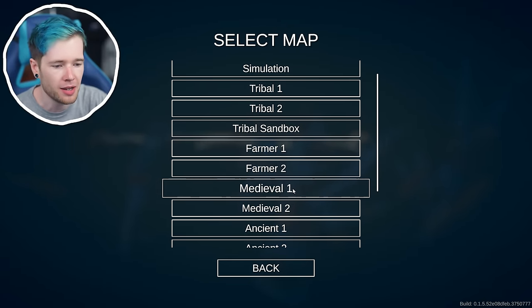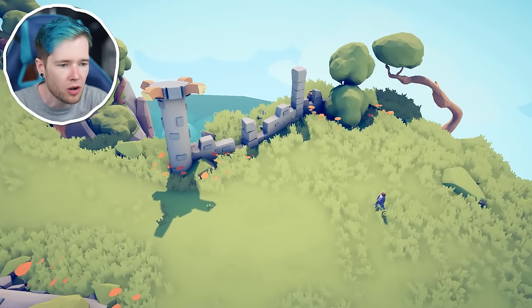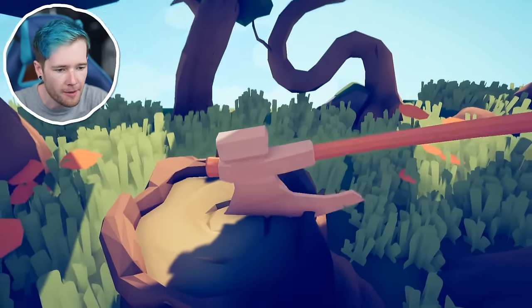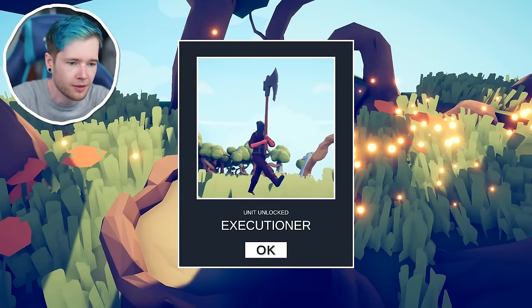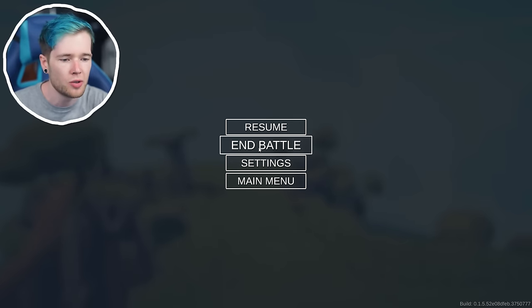The last one is on Medieval One and we're looking for an axe in a tree stump. You guys behave yourselves and then we're gonna get into the proper battles. I can see it right here — done it — the Executioner! This guy looks like an absolute savage. That's all of them unlocked!